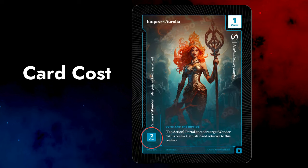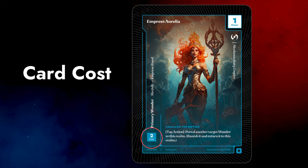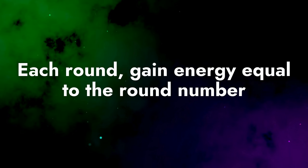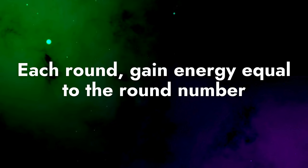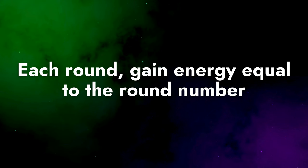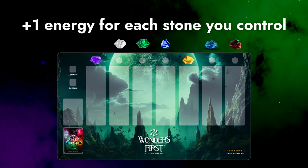Let's cover energy. You use energy to pay the cost of a card when you play it from your hand into a realm. At the start of each round, each player gains energy equal to the round number — so three energy on round three, four energy on round four, and so on. In addition, each stone you control gets you plus one energy.